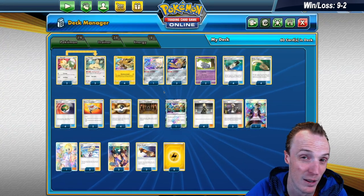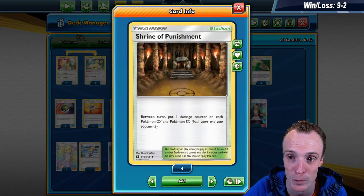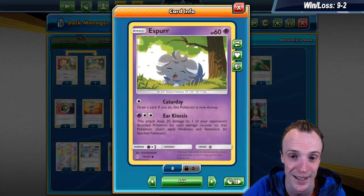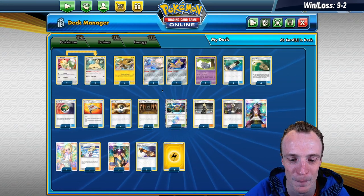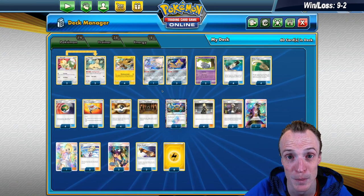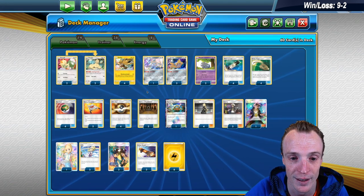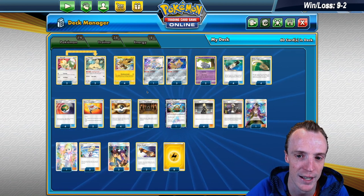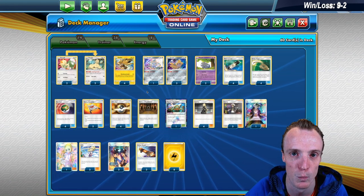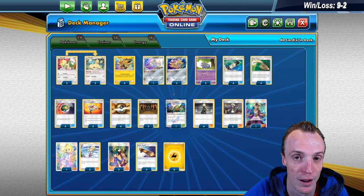If Reshizards are running around, that's 80 plus a Shrine which is 90, which is enough to then get Espeon into play. It's great for those big hefty Pokémon, and it's also super speedy and consistent to knock out one-prize-card attackers, as long as they're not too beefy, to give us a chance against Cataday's biggest weakness — which is one-prize-card decks.